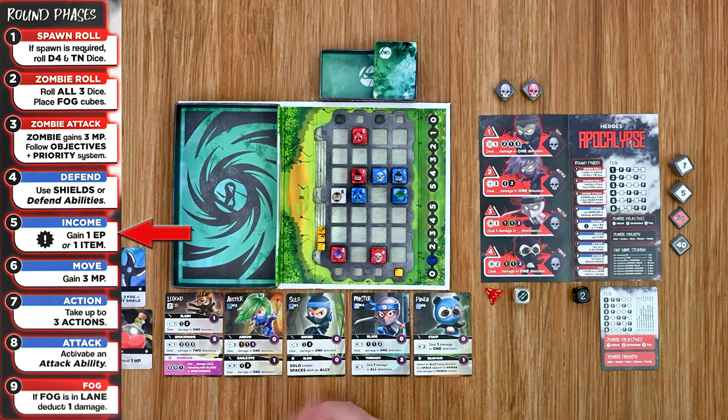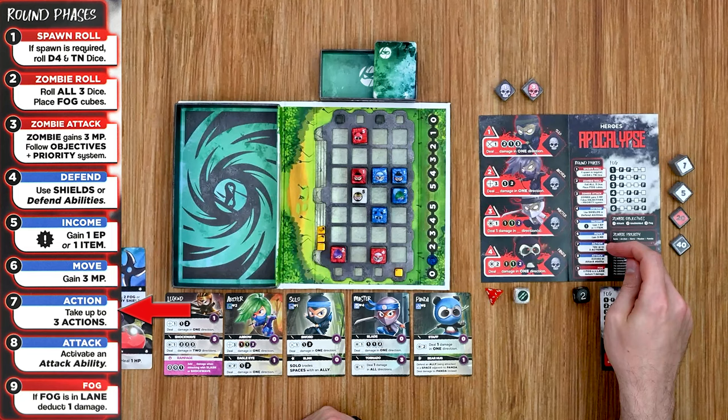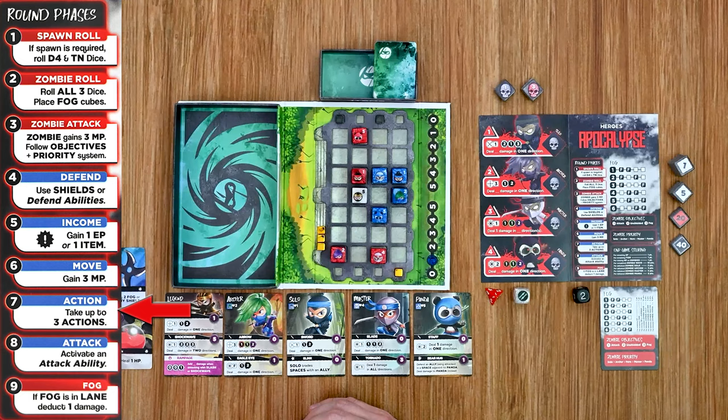In phase six we gain three movement points and can move our ninja around. We move Panda two spaces over and the Hero over one. Phase seven is the action phase where we gain three actions for various abilities — same as the base game. We choose not to perform any actions this turn.